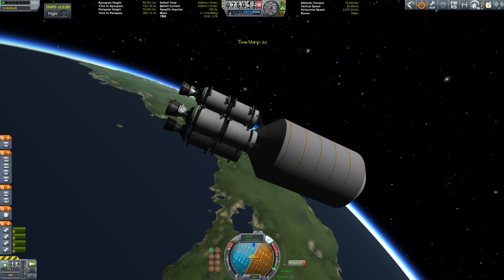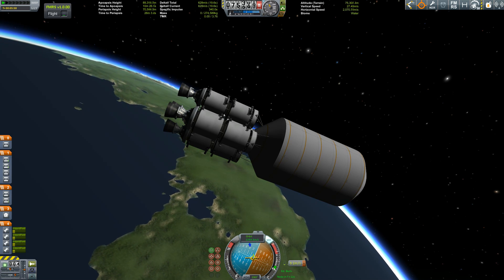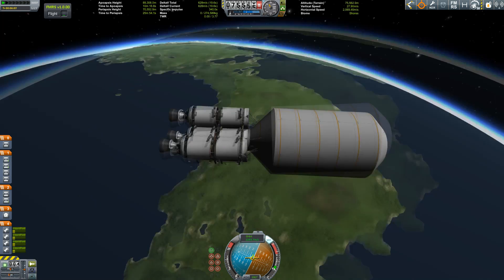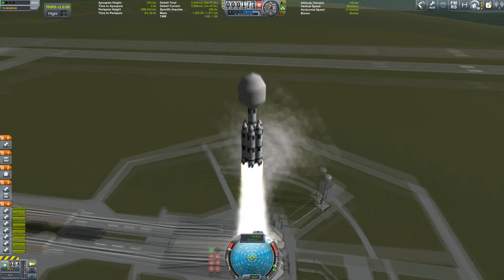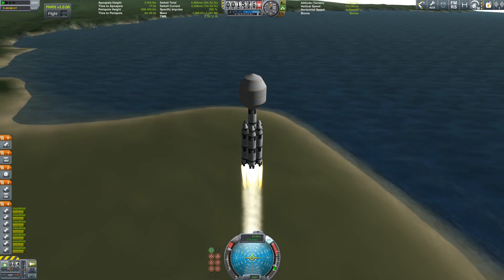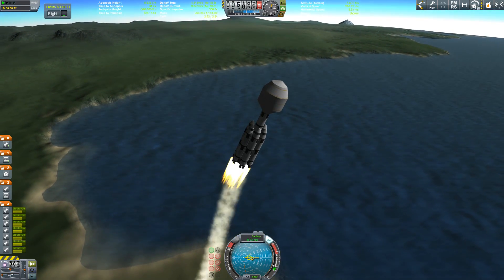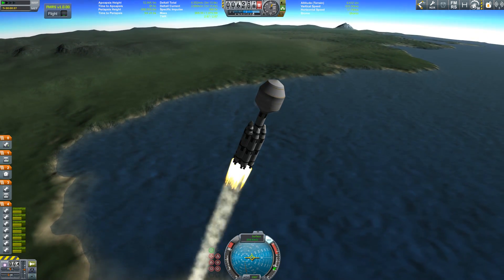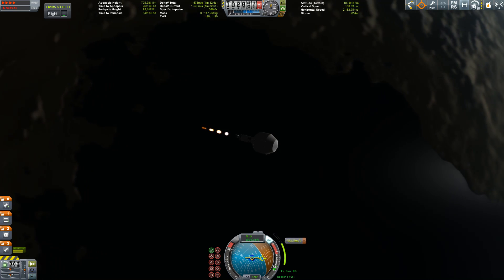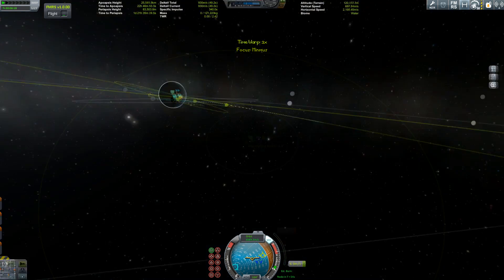We're circularizing — there we go, almost finished. Thankfully the rocket stayed intact, and the camera wobbling confirms we've circularized. We're setting our maneuver node to head to Minmus. We also need some other stuff for building the base — this second vehicle carries the second part that was on top of the very first contraption I built, which failed of course. So this is going to Minmus as well.